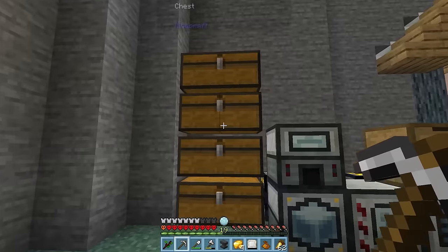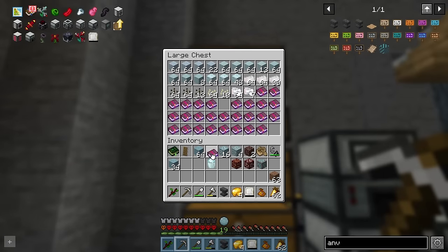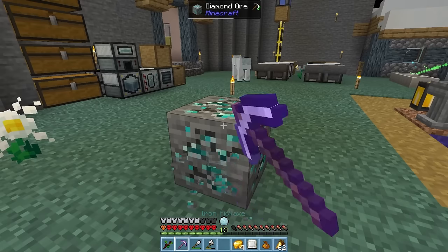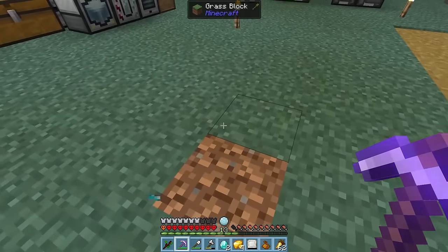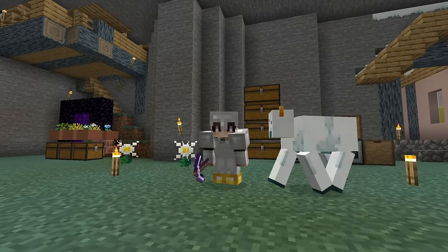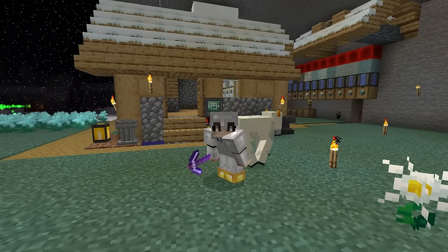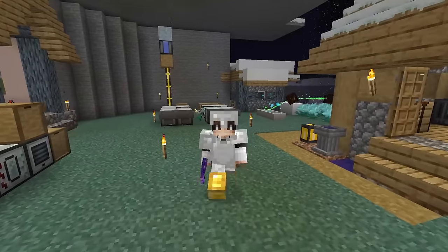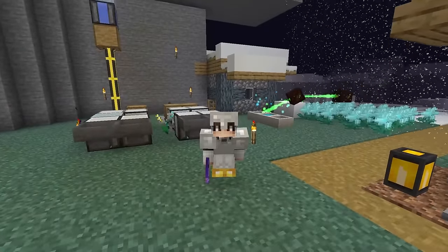Not ideal. And since we have just a few fortune 3 books from the shop cheese, it's going to be fully worth it to pop it onto our iron pickaxe, so we have a chance of getting more than one diamond from our diamond ore. But with that done, that is chapter 4 now complete, but not even close to being automated. We have been flying through the chapters, but I think that's about to change dramatically.